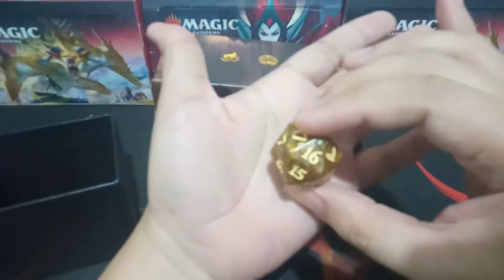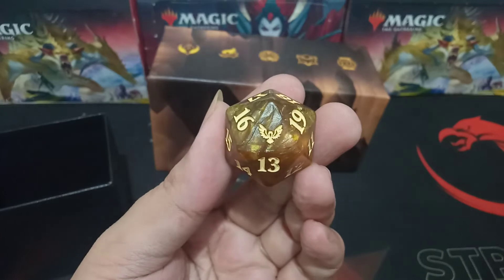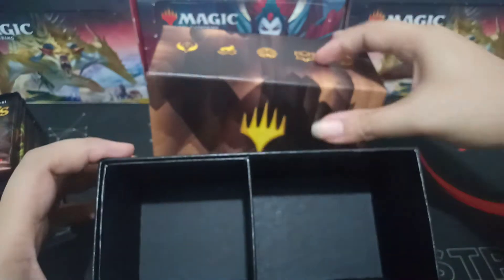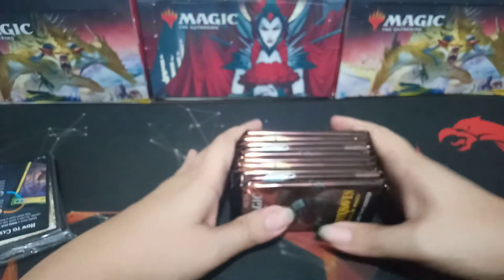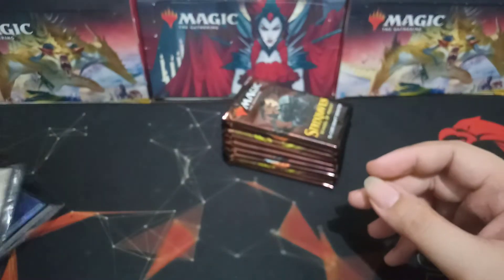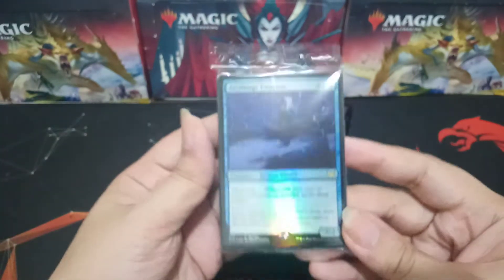We got this beautiful oversized spin-down life counter. We got this card storage box with compartments. Let's put that aside for now. Okay, we got our 10 booster packs, some reference cards, 20 basic lands, and our promo card.